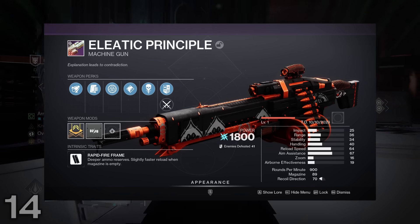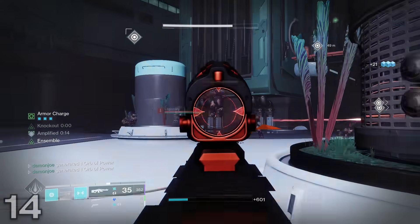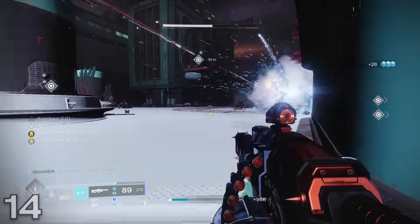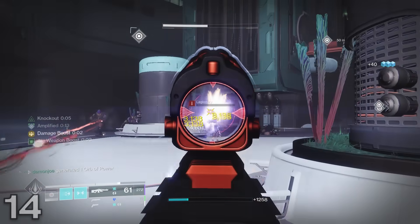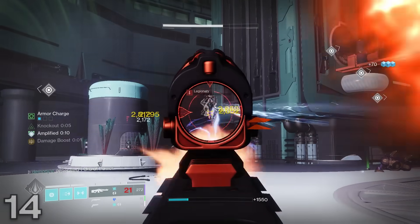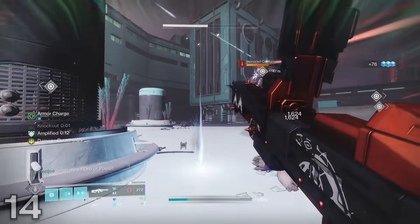Number 14, Aladic Principle. I'm going to get 100% real with every single one of you watching this video — this is the only weapon in today's upload that absolutely confuses the mess out of me as to why it's appearing in the top 15. Aladic Principle, just like the Aramite, comes from the new Season of the Witch content, meaning it is pretty easily obtainable, and I guess it's getting so much use due to it being both new and the fact that we have Overload Machine Gun this season.